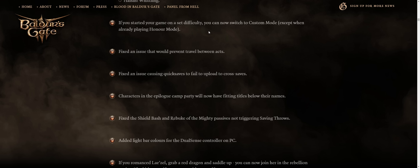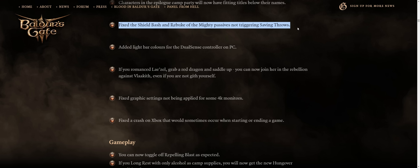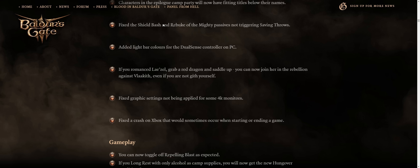Also, you can now always switch the difficulty to custom mode unless you're already playing on honor mode, of course. Plus, as a gameplay-related bug fix, the Shield Bash and also Rebuke of the Mighty passives will now trigger saving throws. I don't usually bother with Shield Bash because by the time enemies attack me, they are dead already.